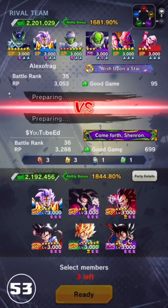Alright, we have a Rank 35 here with Regen. Regen is trying to make a comeback ever since Baby came out, so I got a feeling he's going to bring Baby, and he's going to bring that Cell — maybe Buhan.